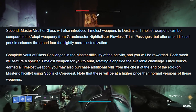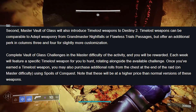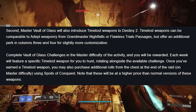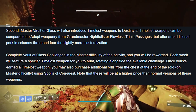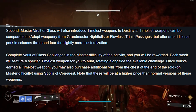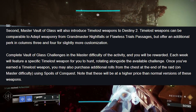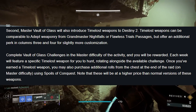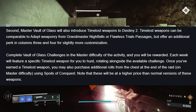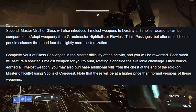Master Vault of Glass will also introduce Timelost weapons to Destiny 2. Timelost weapons are comparable to Adept weaponry from Grandmaster Nightfalls or Flawless Trials Passages, but offer an additional perk in Columns 3 and 4 for slightly more customization. Each week will feature a specific Timelost weapon to hunt, rotating alongside the available challenge. Once you've earned a Timelost weapon, you may also purchase additional rolls from the chest at the end of the raid on master difficulty using Spoils of Conquest. Note that these will be at a higher price than normal versions.